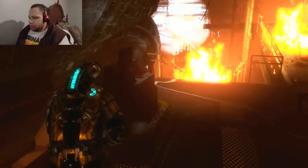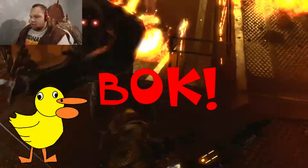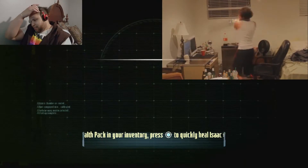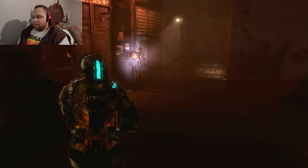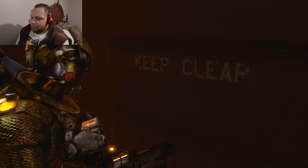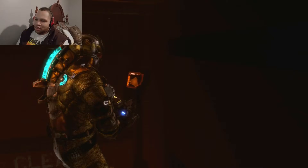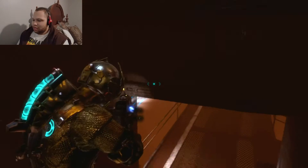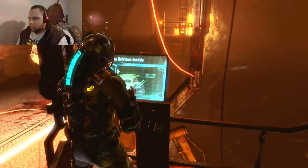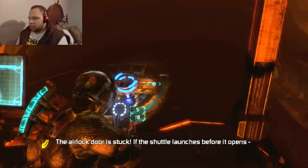I like how I was showing off smack earlier, and now I'm having difficulty progressing in the game on camera. So they knew I'd get past one of them, so they decided to throw in two for good measure. I'm about to turn this goddamn game off. I'm getting so pissed at the stupid mechanic they have. Finally! The airlock door is stuck — if the shuttle launches before it opens, son of a bitch.